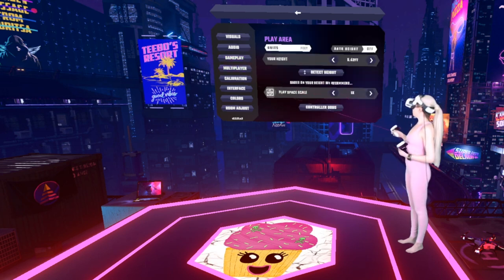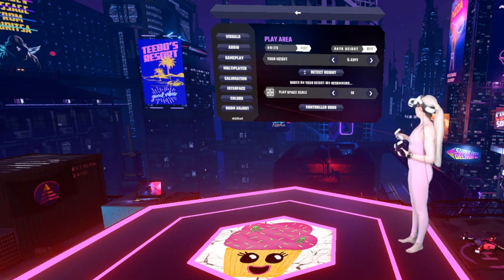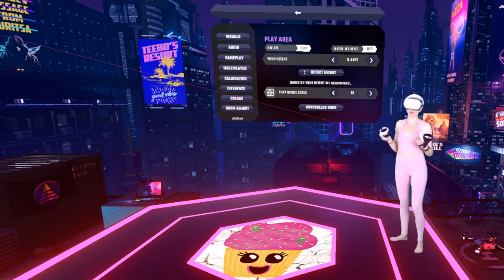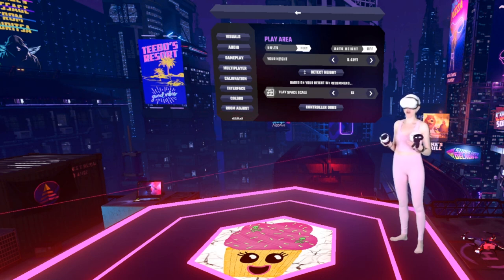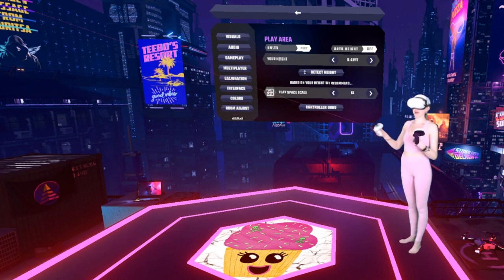On to calibration — this one's super important. Let's talk about height. When I calibrate my height, I actually stand with my feet shoulder-width apart and tip my head down to calibrate, because I like to play low. I'm on the shorter side, and I feel that playing low helps me get a better advantage when it comes to wingspan. So I play low — that's why if you see some of my videos where I'm playing for real, I am very much in a squat.